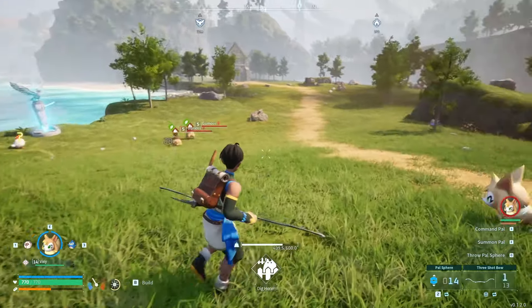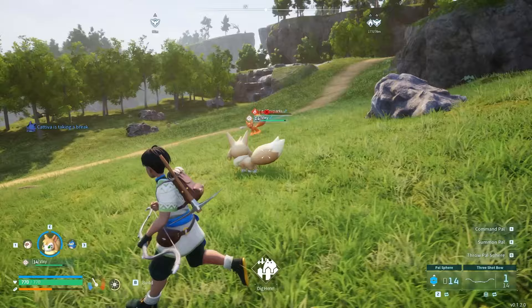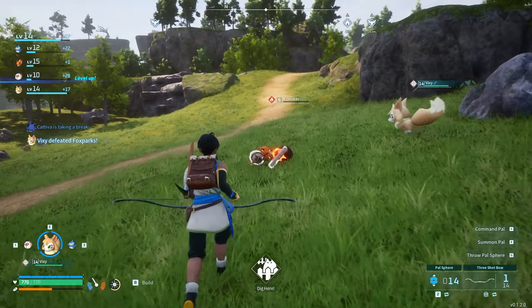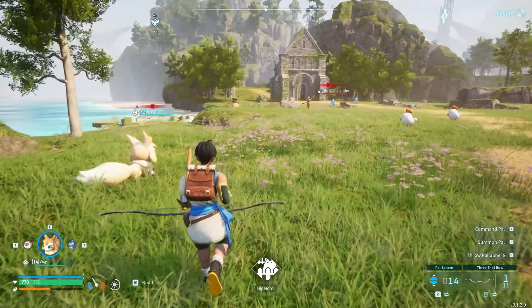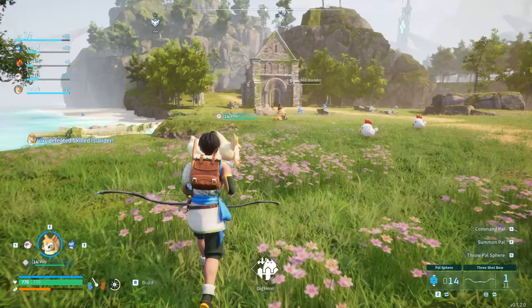And her value doesn't stop there, as she is particularly useful in early game combat. Not only does she possess the same sandblast skill as Goomass and Fox Sparks, which is effective against the first boss, but her attack speed is also much faster, often doing combination attacks to deal a good amount of damage.